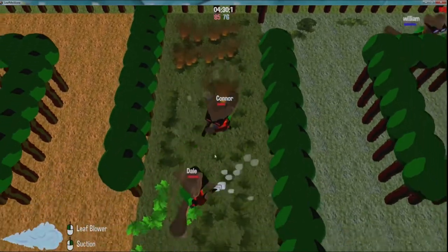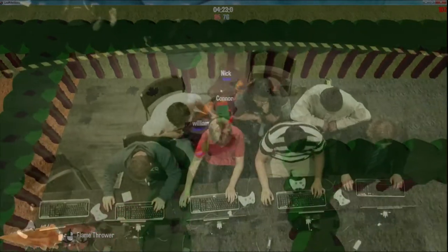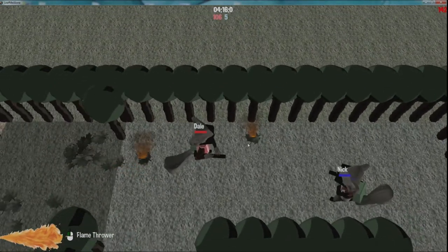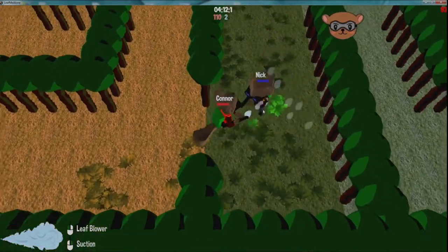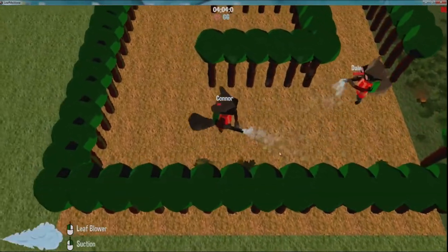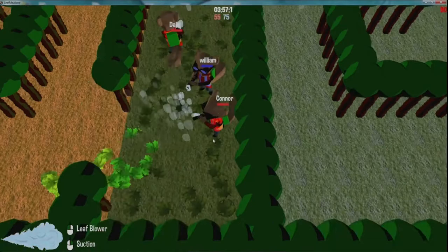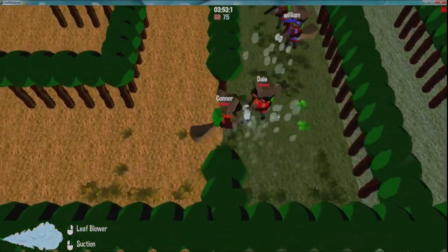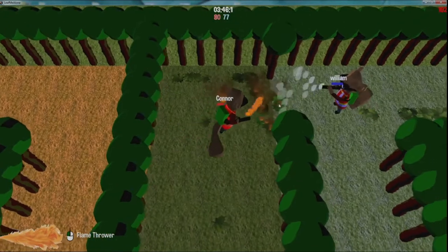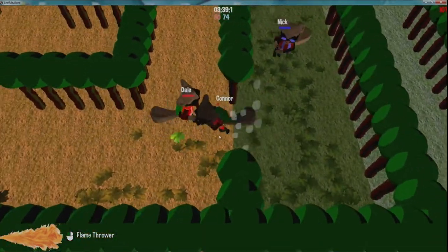Connor takes down two people. Dale, make sure you know which tool you have equipped — you can see it in the bottom left corner. Right now Connor has the flamethrower — Connor is doomed. It's a bit of chaos in the middle. You can put out your leaves while the enemy's still alive, but they can keep trying to burn them. Red team is still in the lead with 72 versus 10 leaves. About three minutes remaining.